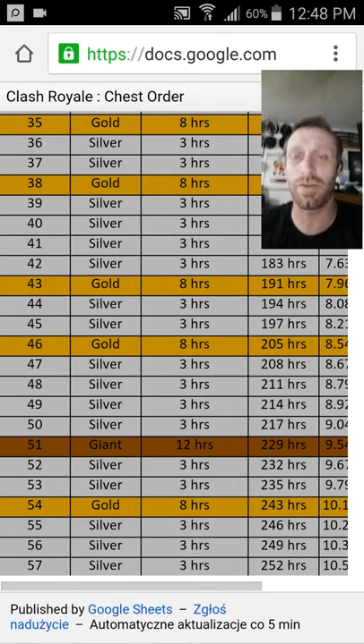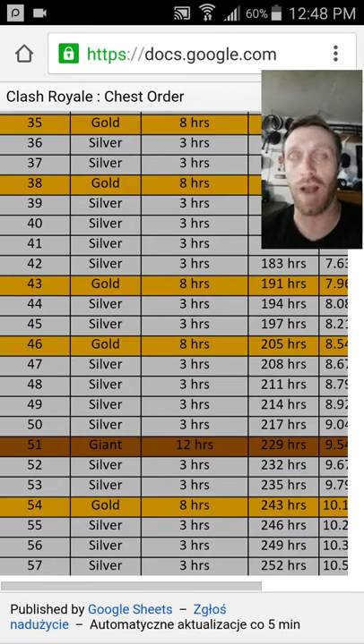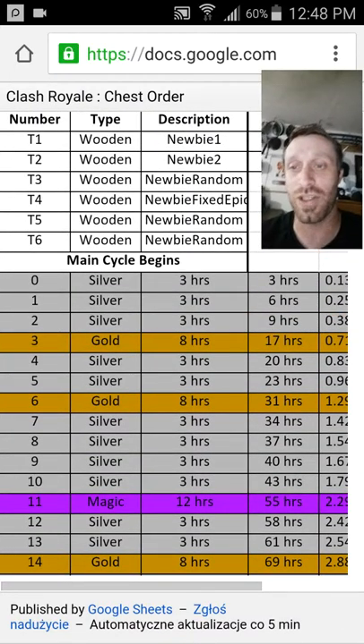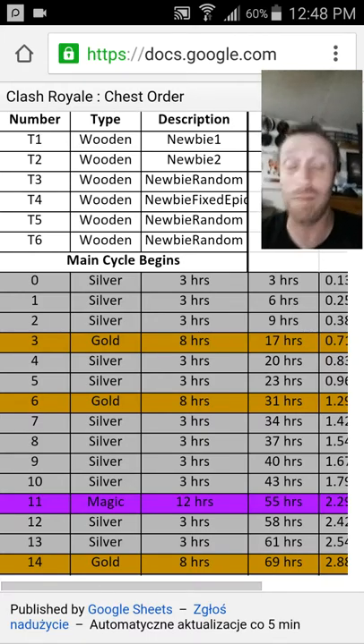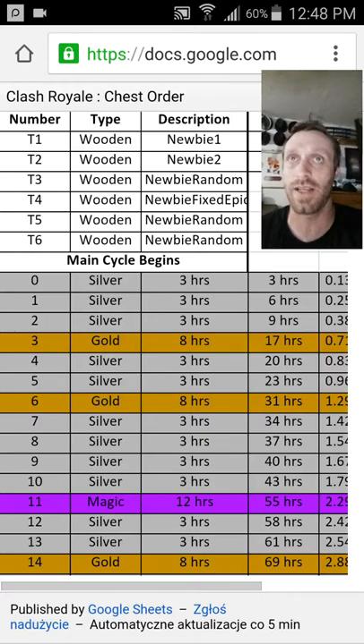Just to clarify what all this means — these numbers are wins, and like I always say, you have to have an open chest slot. So let's say you win a match and then you lose like five in a row. You're still on number one if you start at the beginning — you've only progressed one slot. Losses don't mean anything in the rotation. It's just like nothing happened.